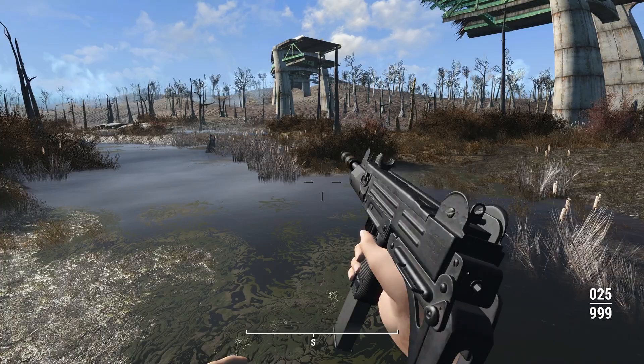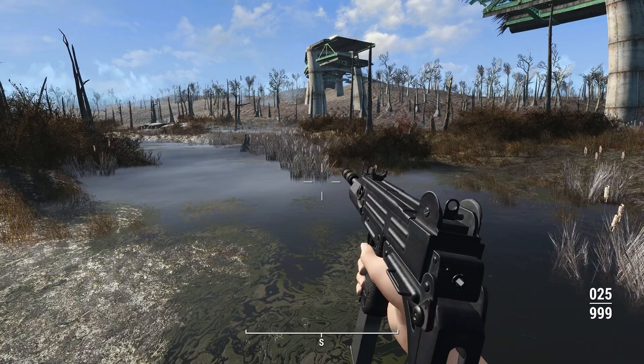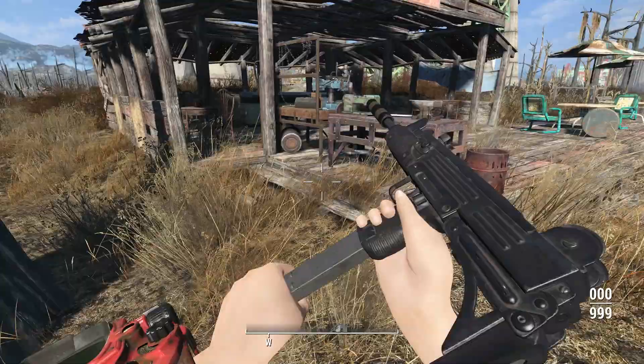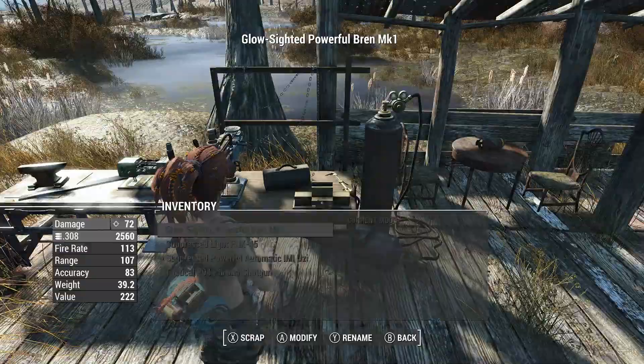The fire rate of the Uzi has not ever been extremely high — it fires automatic, but it's not like super fast. The iron sights here are kind of nice, except that when you're getting that fully automatic recoil, you're never going to know what you're shooting at. But it's got, even by default here, some nice hipfire accuracy.